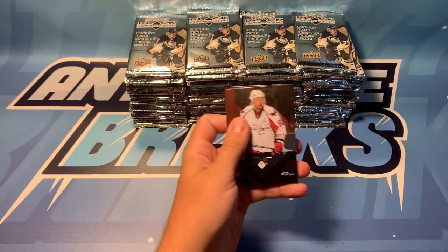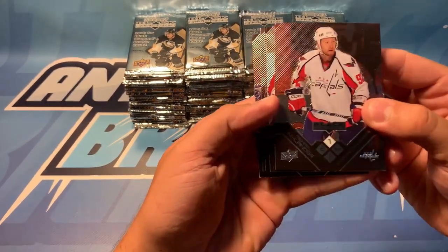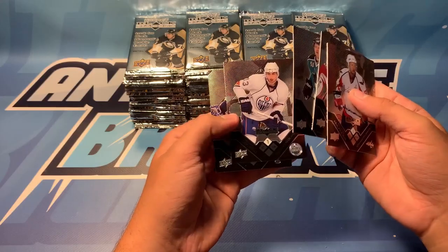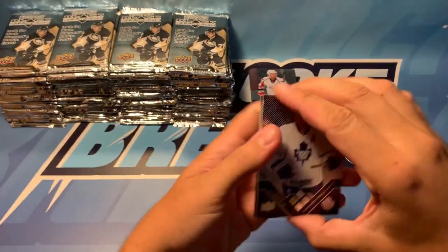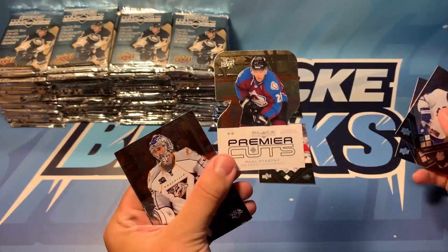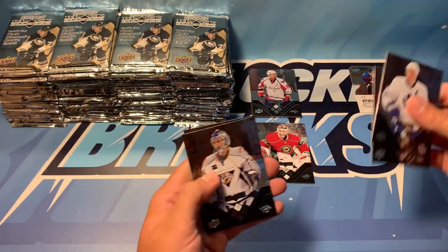We've got — ooh, they're sticking. Michael Nylander — that's Nylander's father. We've got a double diamond of Nicholas Backstrom. We've got Brian Campbell, Andrew Cogliano, and Brad Boyes. We've got Thomas Caverlet, Dan Cleary, and a number two Premier Cuts die cut of Paul Stasny — let's throw that right up there.